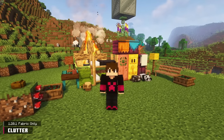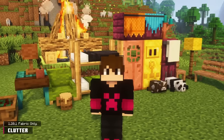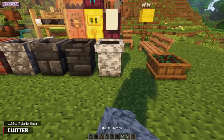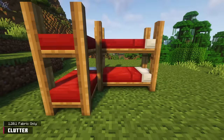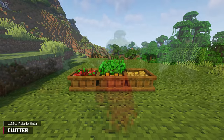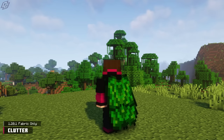Our next mod, Clutter, will resonate with a few of you, considering the state your bedroom is in. Sorry. Clutter boasts a dizzying amount of blocks and block variants. Here's a list of the ones I like: bunk beds, bookshelves, usable benches, plushies, trellis, curtains, chimneys, food blocks, elytras, and much, much more.